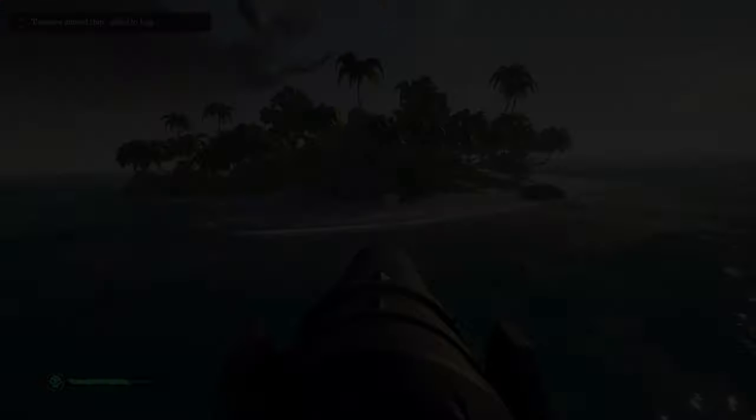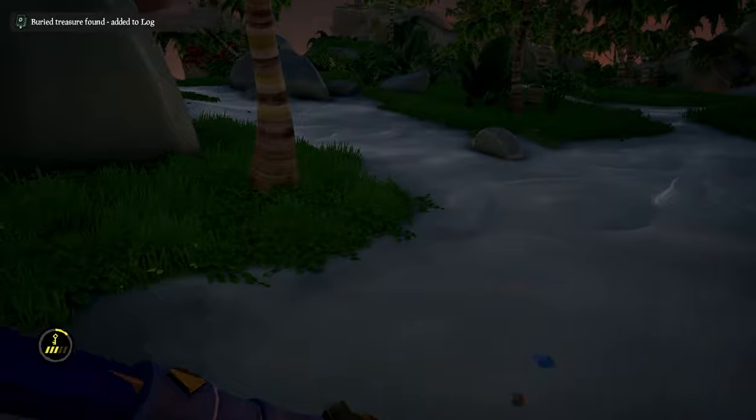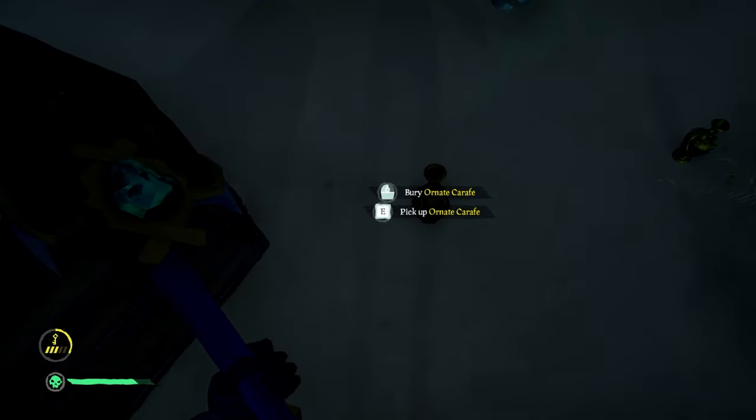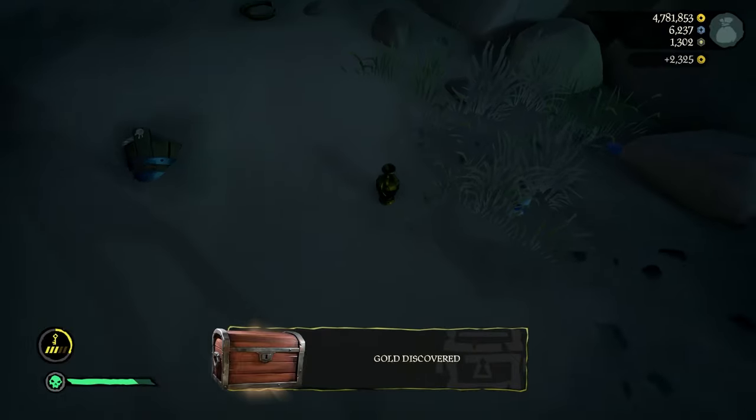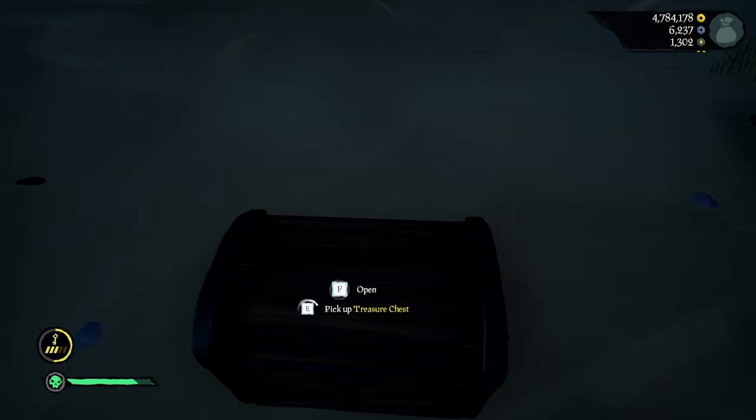Either way, once you've got the X marks the spot, whether you continue to the other fragments or not, you can now go and get the vault key. In my experience a vault key dig will always spawn some of the special skeletons and the vault key will be inside a collector's chest. This is good because it's usually empty except for the key, so you can put some of the trinkets inside to get it back to your ship. Head back to your ship with the key and you're ready to head to your vault.